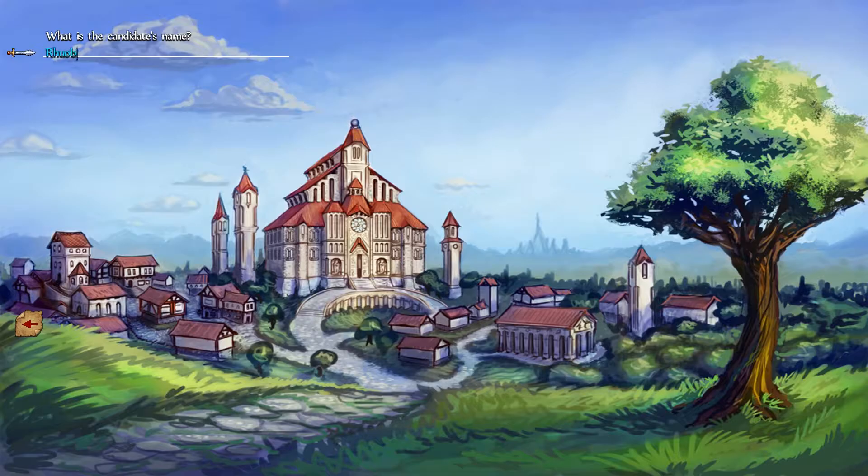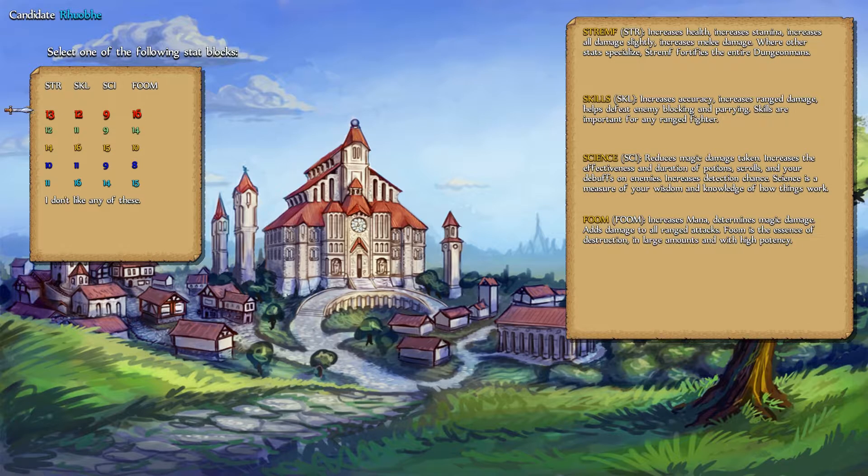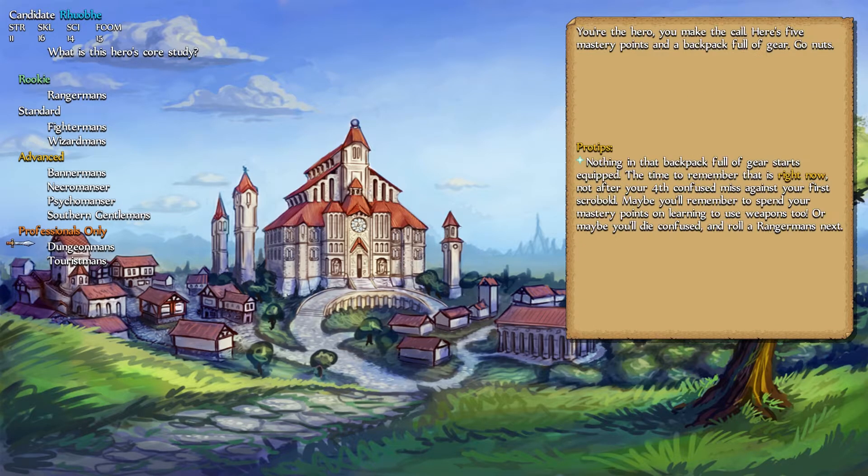R-H-U-O-B-H-E — I'll get the spelling right one of these days. Essentially for Rove, since we're going to be playing him as classic as possible, we're going to go with the lowest strength we can, so he has really terrible hit points. We'll go with the 11, 16, 14, 15. Now we're going to be a Dungeon Man's, because Rove is going to be a Wizard Man's Necromancer hybrid.